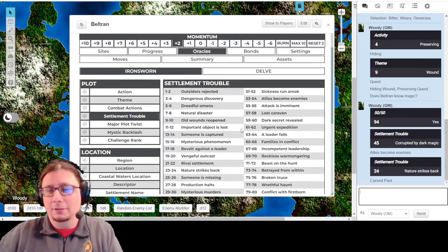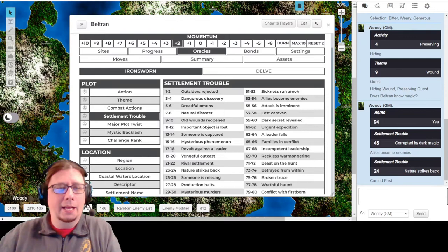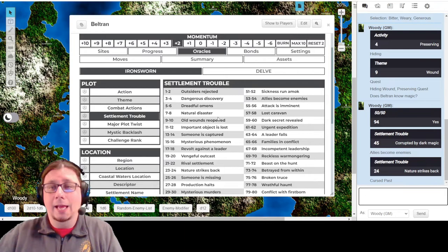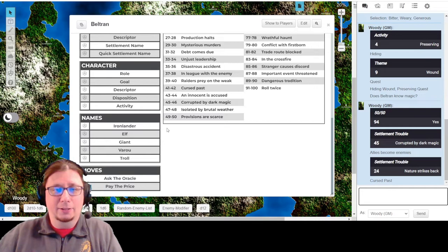I like Nature Strikes Back because it has a nice clear-cut thing that a group of warriors would likely be brought in to try and solve. I think I know what we're going to do - I think it'll tie in really well with the Delve expansion. There was a town beset by some sort of malady dealing with nature, and so these warriors were sent into this dungeon, this delve, ran into some serious issues. He got blamed, kicked out of his unit after all of that, and the problem is still there.